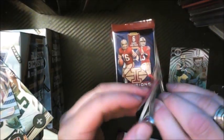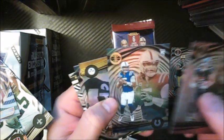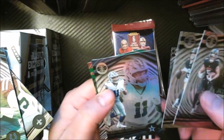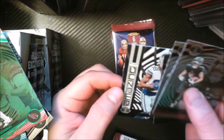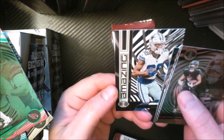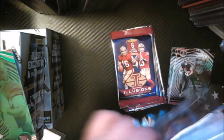Not a bad first pack. We have Drake London. Anthony Richardson, rookie — there we go, that's a cool one. Kenny Pickett, who's now an Eagle. Micah Parsons. Got something green here — Kyler Murray green, some kind of parallel. And then a CeeDee Lamb — 'Amazing.' It's numbered number two, but it says 'Amazing' on it. I don't think it's an insert; it looks like a base numbered card, but it does look different than the other ones.